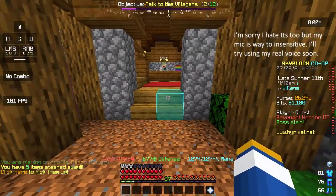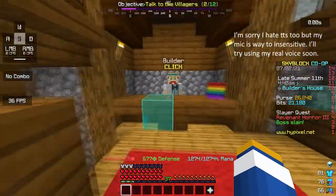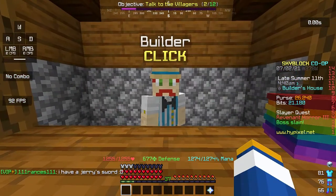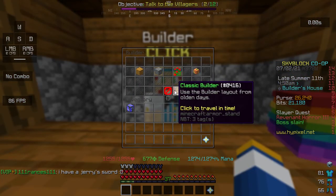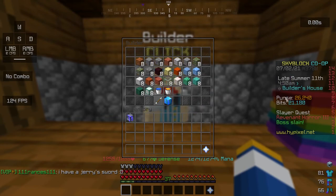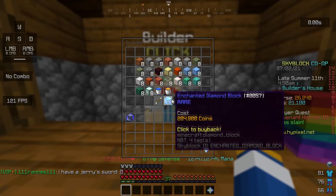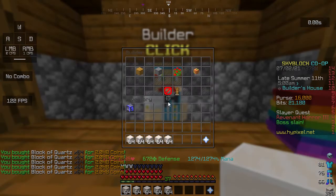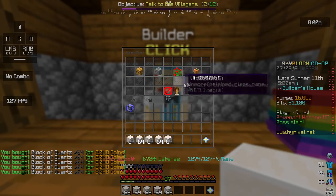I already made a video today but I thought I had to post this. I already briefly explained how to make money with Diaz, but this flip is probably the easiest hyper early game money that will ever exist. You need to have quartz collection 4 to do this, so if you don't have it just go mine in the blazing fortress for a bit.